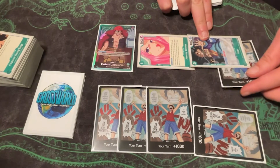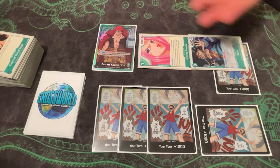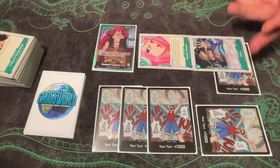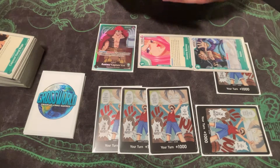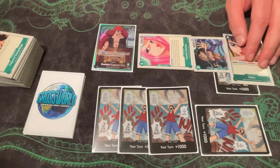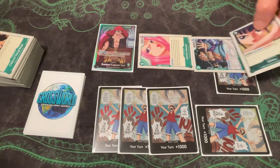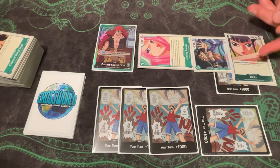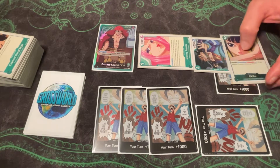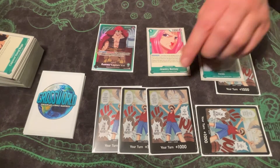Okiku is a perfectly fine turn three play because she's going to threaten blockers. Okiku demands removal — if you don't deal with her, she is going to tear apart the board. That's that turn one, two, and three sequence that I really, really like.